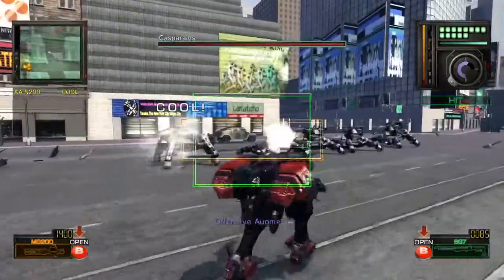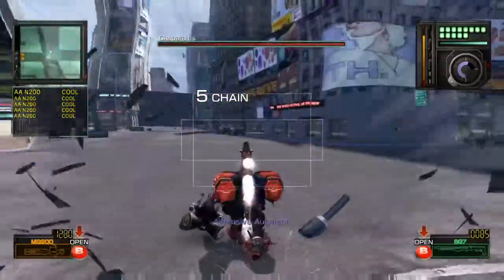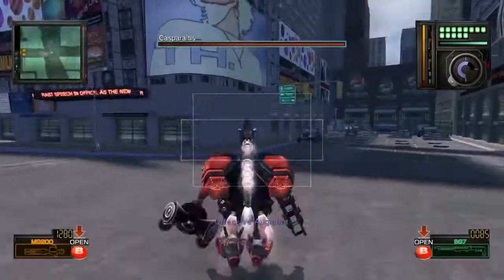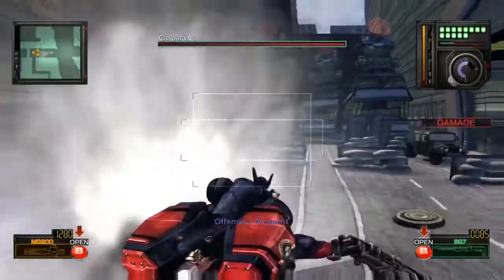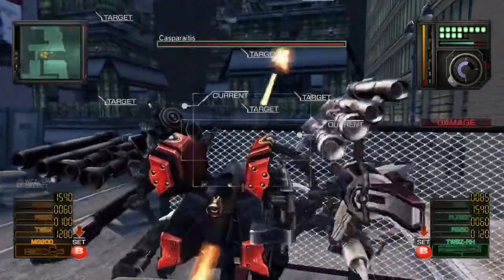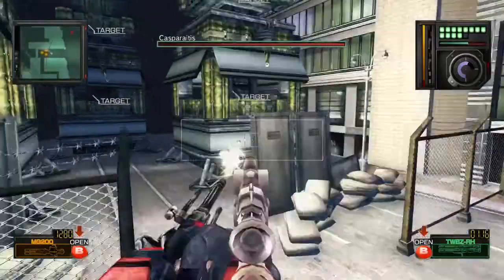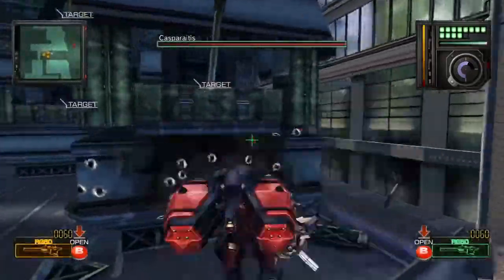Now, it can still fire missiles and those missiles hit hard and it fires them frequently, so it's still not good to stay within line of sight of that thing for too long. But it's instantly-hitting, very high damaging phaser — I messed up the air dash — it is no longer a problem. So I'm no longer in danger of effectively instant death.